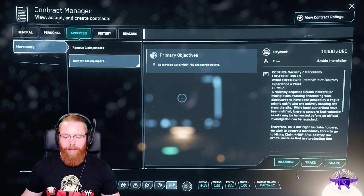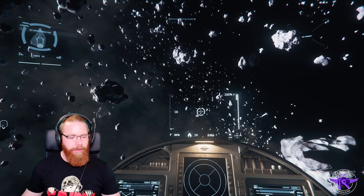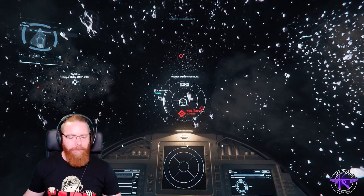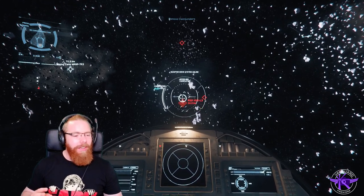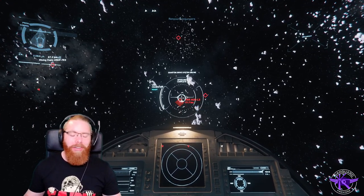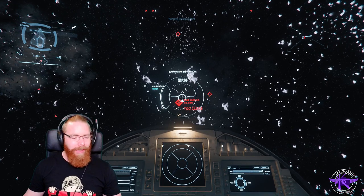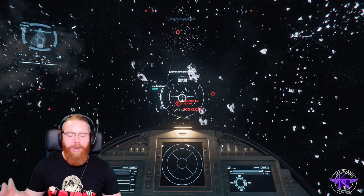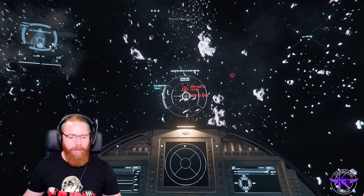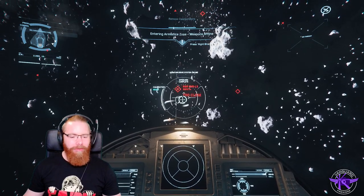Is there an easier way to find space stations when you're near them? Because I can't always select them on the map, and when you can't select them you have to look around and try to find them. I can never find them — I'm there for ages looking at each individual marker trying to work out if it's where I want to go, and nine times out of ten I scan past it or it'll be right in front of me. Is there an easier way to locate stations or do you just have to hope for the best?